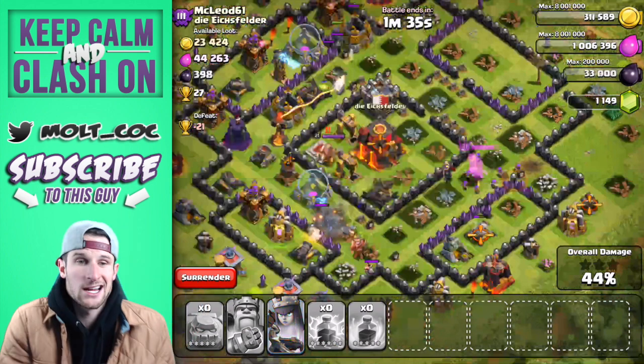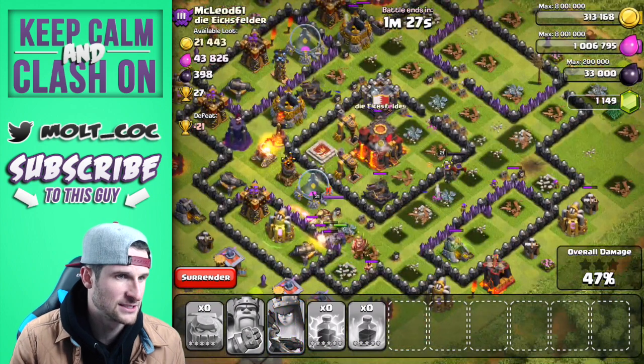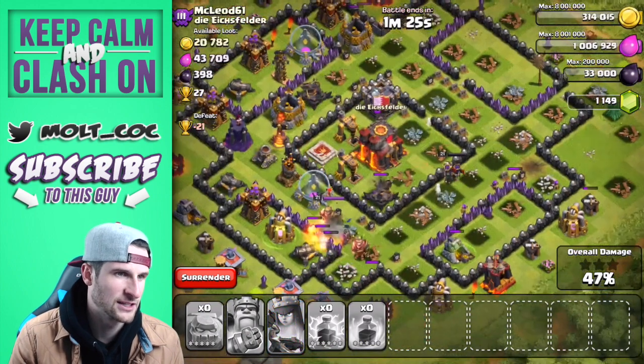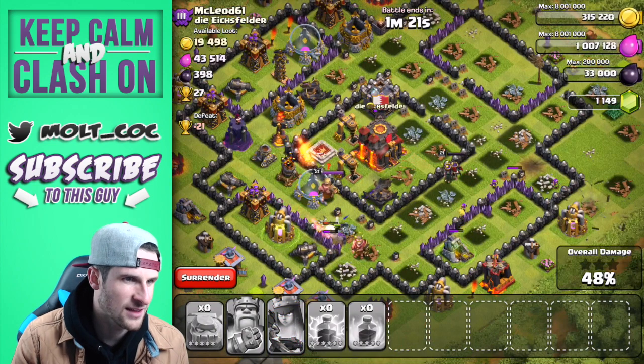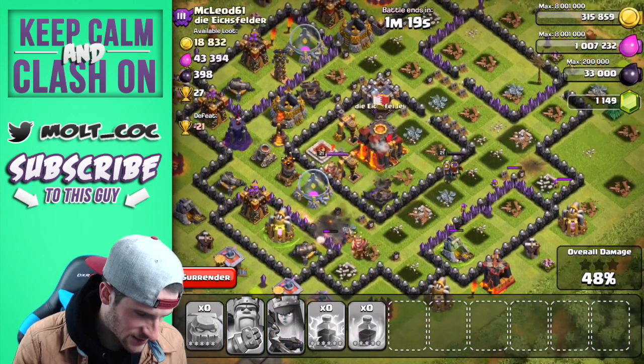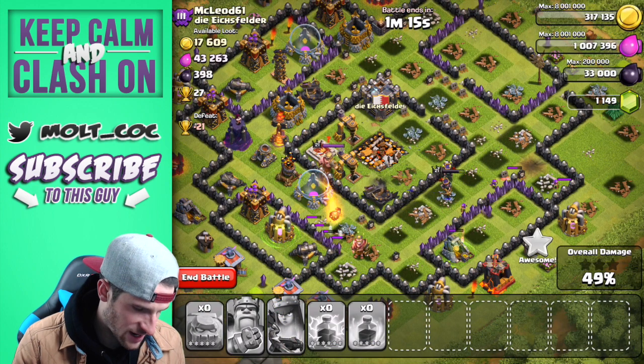Queen's like 'I'm just gonna take out the town hall while I'm at it.' There was a huge lag spike — it froze for a second but it's still going. Queen is killing it, taking out the town hall for us, and she's going to move her way over to that X-bow.